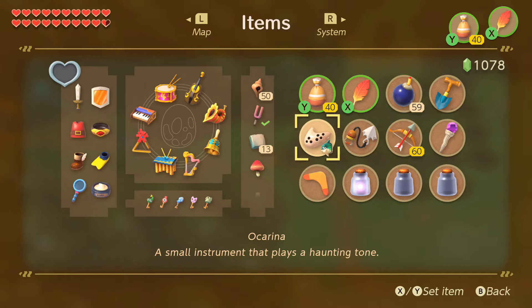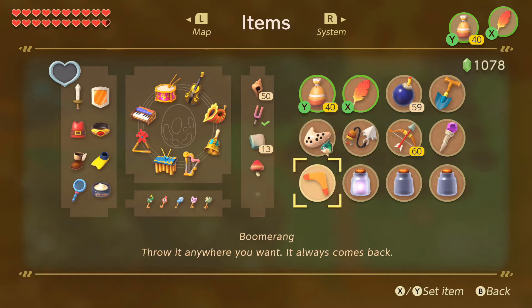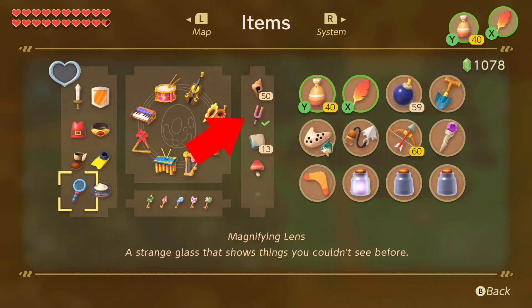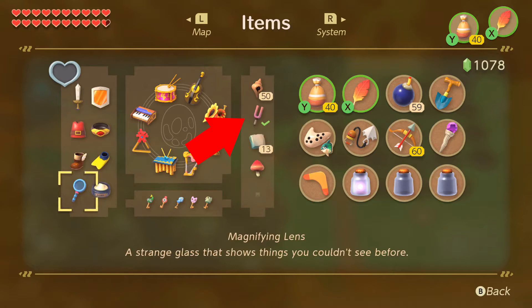Once you get some hearts, by collecting a certain number of seashells and taking them to the reward spot, you can get a seashell detector that sends off a tune to let you know when a secret seashell is nearby. Other than that you have your save and load ability, and your map, where you can hide the markers to see the whole thing.